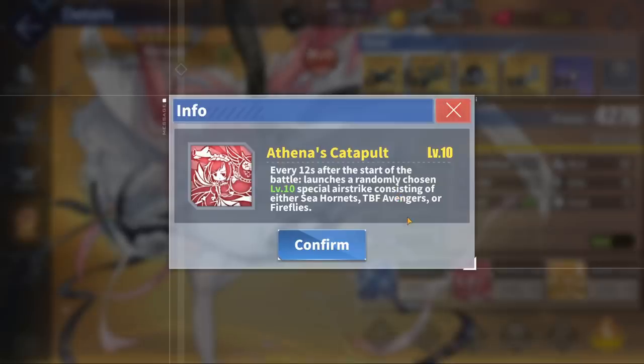Perseus' second skill, Athena's Catapult, gives a guaranteed airstrike every 12 seconds. This special airstrike comes in three flavors: the Sea Hornet, a great fighter plane; the TBF Avenger, a good torpedo bomber; or the Fairy Firefly, a dive bomber. You can think of this skill similarly to Saratoga's signature skill, Artillery Cover, as they both have very similar activation times — Saratoga's activates every 10 seconds while Athena's Catapult activates every 12 seconds. These skills help their respective carrier deal extra damage, helping with clearing mob fleets, and are always a very welcome addition.